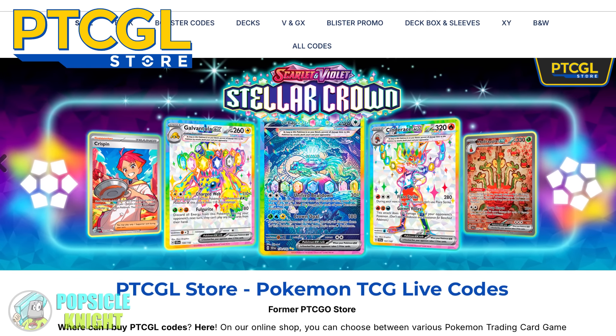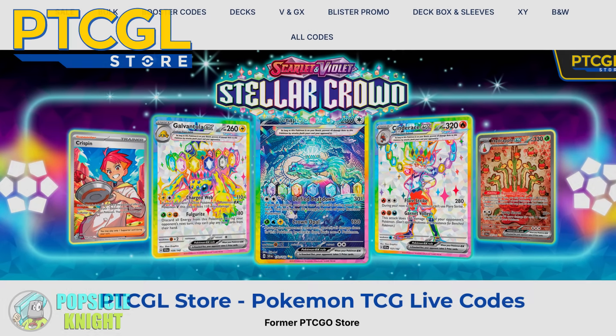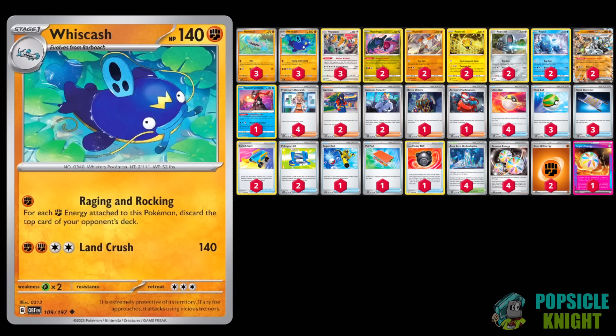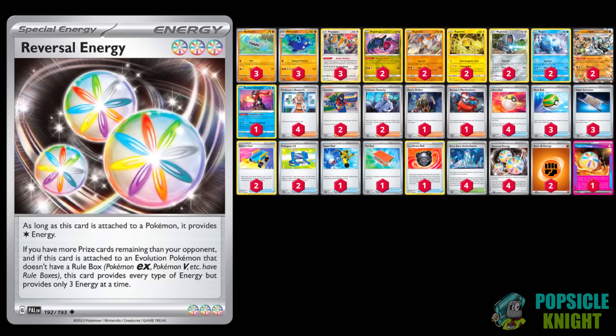This video is sponsored by ptcglstore.com, a great place to buy Pokemon TCG code cards. In today's video we'll be showcasing a very fun mill deck featuring Area Zero Underdepths with Whiscash. We're going to use its Raging and Rocking attack, which discards the top cards of your opponent's deck times the number of Fighting Energies attached to this Pokemon.